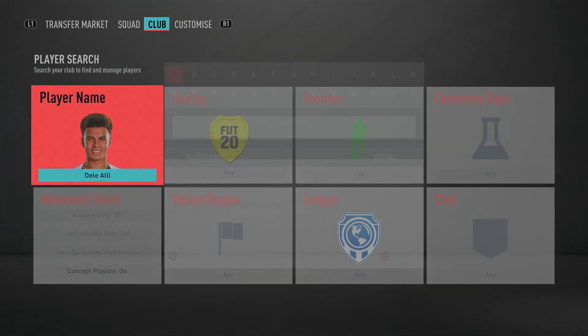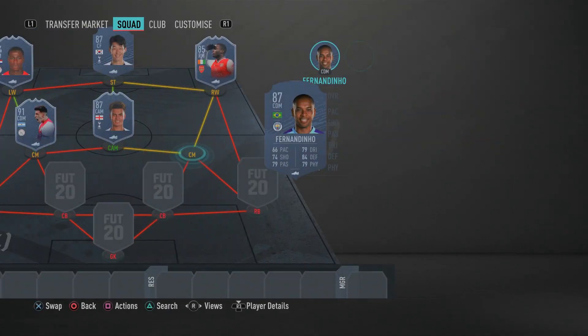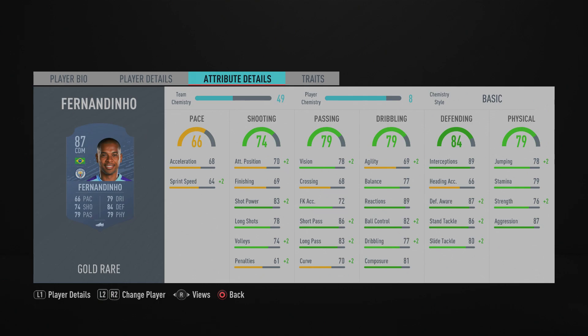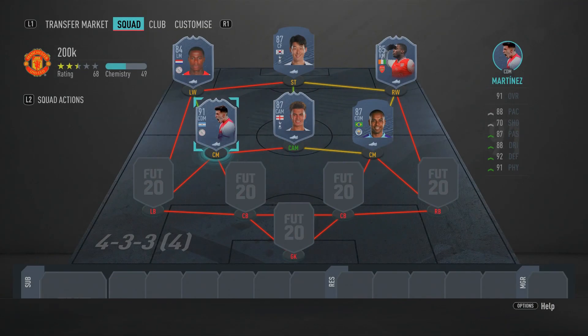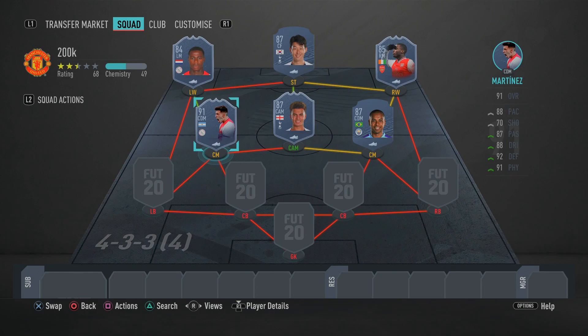Moving to the right central midfield spot, we have Manchester City's Fernandinho — an absolute beast in this game. He's a box-to-box midfielder, good in defense and good in attack. Defensively he's got 89 interceptions, 87 defensive awareness, 86 standing tackle, and 80 sliding tackle. His dribbling and ball control are nice, passing is nice too. He's a very well-rounded midfielder and when you partner him up with the Lisandro Martinez card in midfield, they're just going to hold it down.